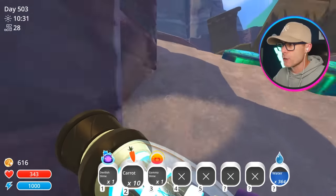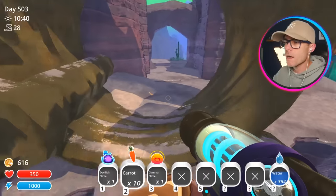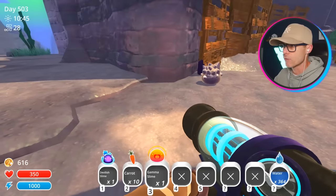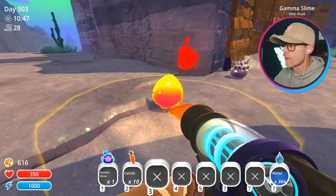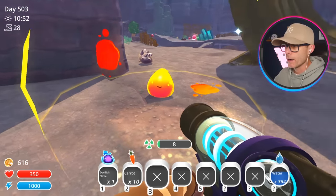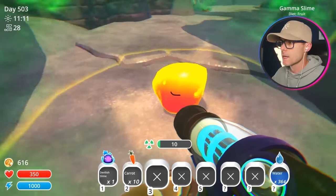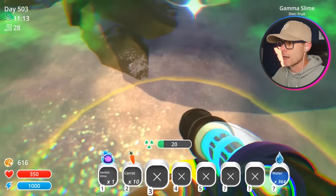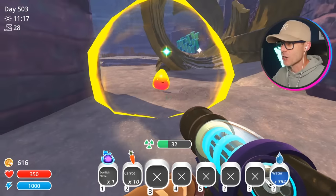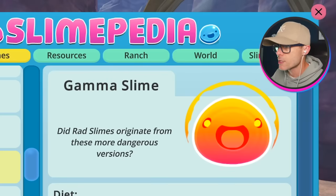Let me find somewhere safe so I can show you guys this slime. Are there any more around here? The gamma slime is a very dangerous slime to ranch. It's even dangerous to be around in general, really, because it's based on a rad slime. You get radiated when you go near this guy. This slime wants to be near you — it will chase you down. He just wants to be near me. He wants to give me that radiation. Stop it! No!